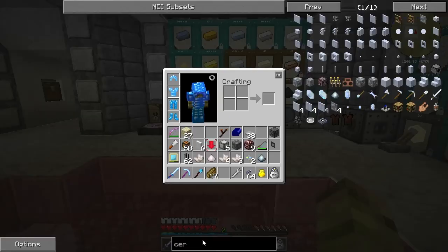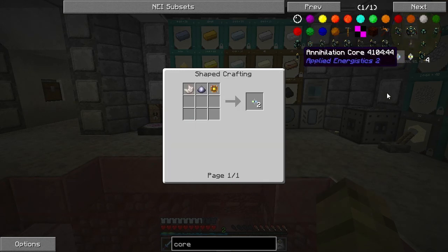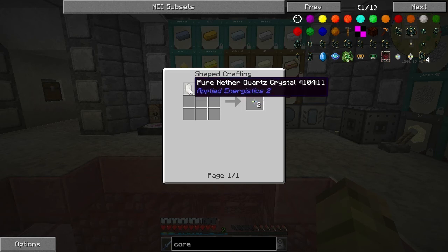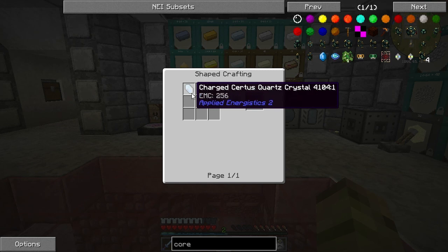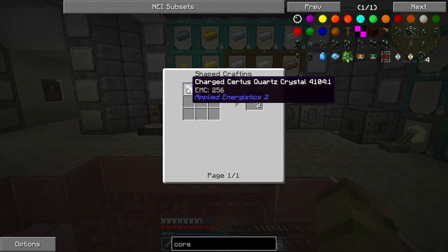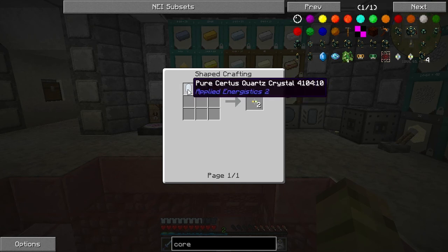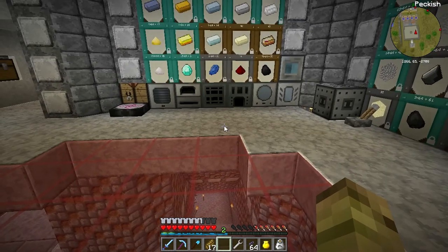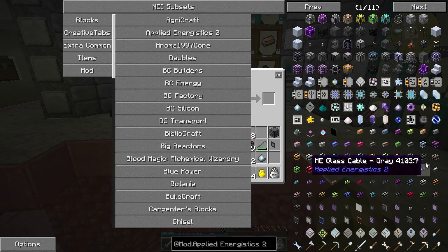Now making the storage buses is the awkward part as the NEI is a bit fluffed up. If we go to make some cores — the annihilation cores come up in NEI but you'll notice it's cycling between a nether quartz and a pure nether quartz crystal. If I go over to formation core, it's doing the same except it says nether quartz and certus quartz. If you auto-craft that in NEI it's not going to work, so you've got to make sure it's on the certus quartz. We can't get certus quartz right now so we've got to work out a way of doing it.